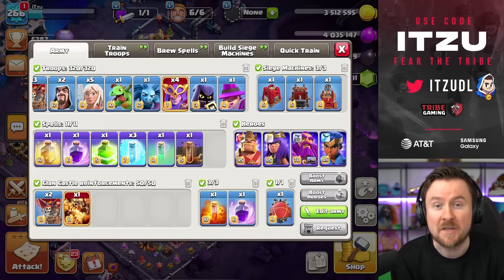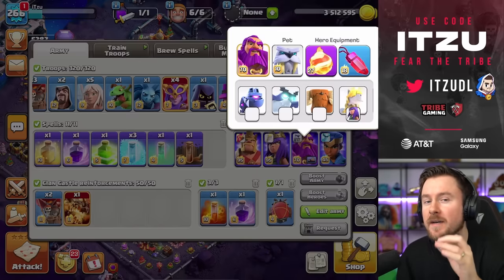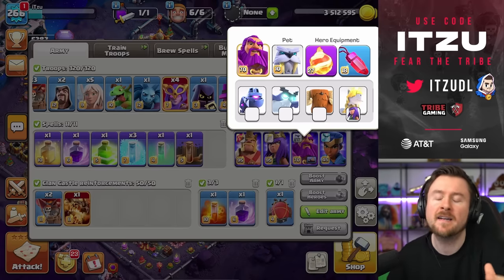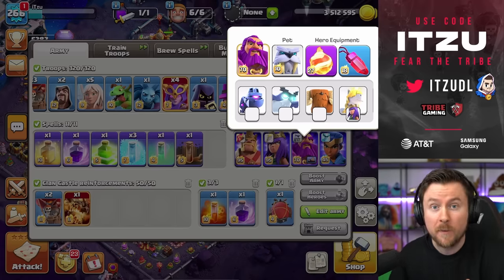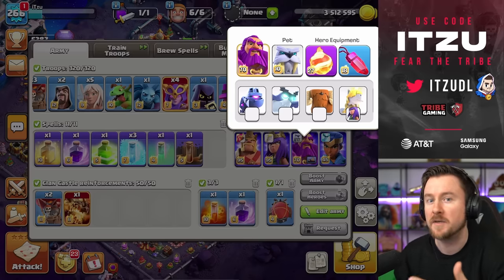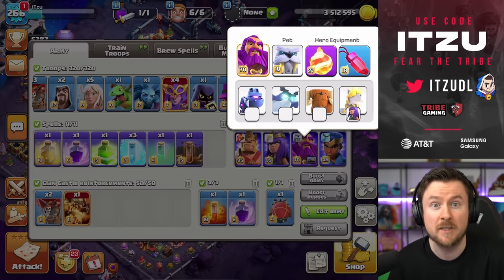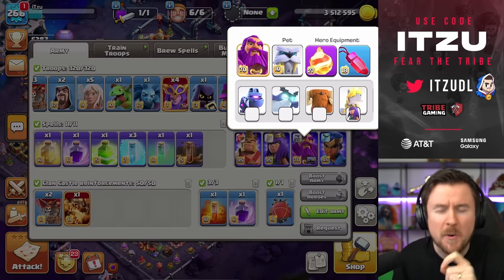Hey Clashers, I cannot believe it - Super Witches are getting buffed everywhere right now, and especially now with the new equipment. Because the Fireball is turning your Warden into an incredible and really fast-paced monster when it comes to a Warden walk. The only problem is, with this equipment combination, you cannot bring the Eternal Tome ability. But the Witch Troop does not need the Eternal Tome ability, because it can generate its own protection. That's right, it's the Super Witches. And with the latest buffs, this combination might be insane. So let's give it a try and see how strong it actually is.